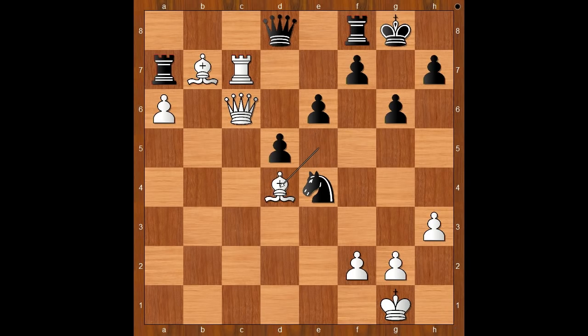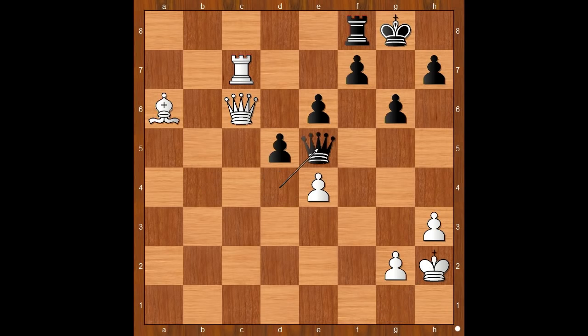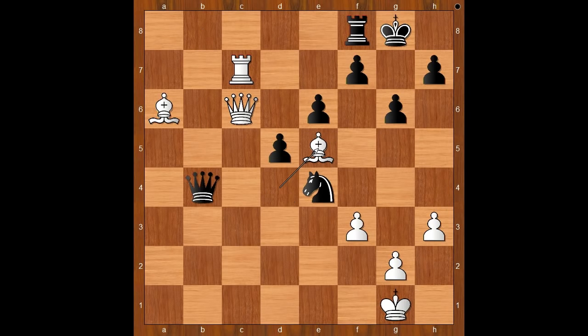Jordan played bishop to d4, threatening to take the rook and much more. Queen to b8, defending the rook. f3, attacking the knight. The position looks lost for black, but Grandelius continued to fight. Rook takes on a6, bishop takes on a6, queen to b4, attacking the bishop and threatening queen to e1 check in some variations. Bishop to e5 — that is better than f takes on e4, then queen takes on d4 check, and after king to h2, queen to e5 check. This is not the variation Jordan wanted to have, so he played bishop to e5, removing the target.